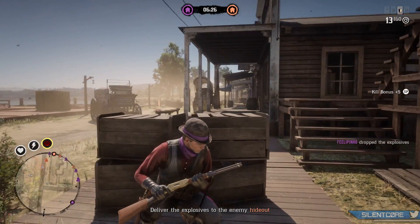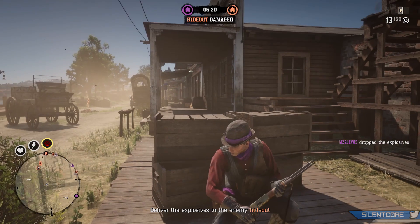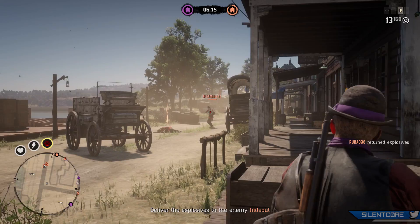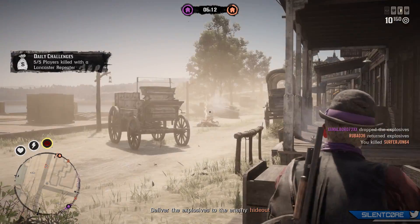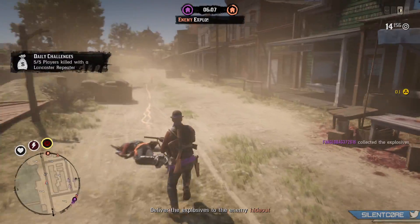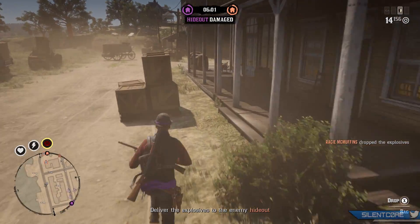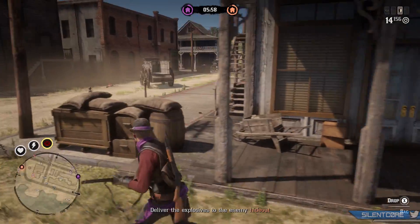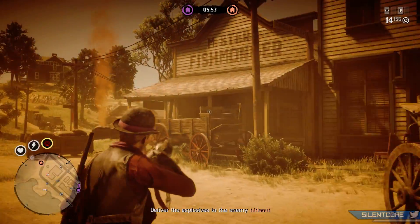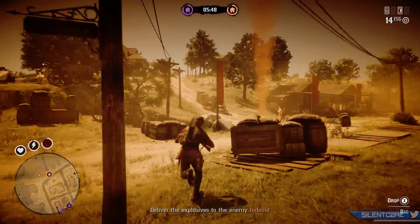Basically there are two different teams and both teams have an explosive package. You have to run over to the enemy camp, go inside their base, and it will drop this explosive package damaging a piece of their camp. You win by either destroying your enemy's base completely or by having the highest standing base when the timer runs out. The gameplay on screen is a match of Up in Smoke so you can see what it looks like before jumping in. It's kind of fun for PvP players — definitely worth trying — but it's not a game-changing feature.